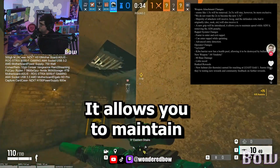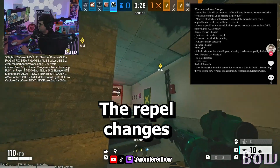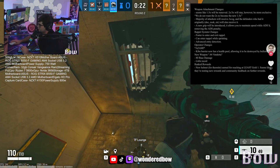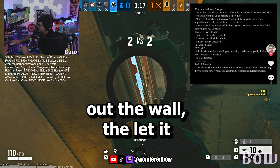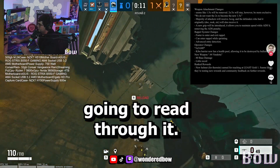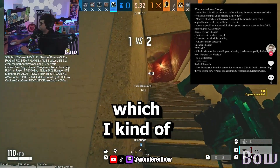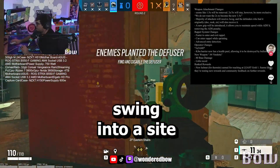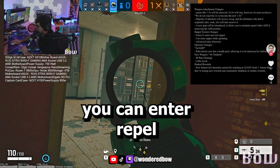A new grip will be introduced. It allows you to maintain speed while ADSing, removing the ADS penalty. Then we have rappel changes. This is all allegedly — it's a leak, we don't know if this is really going to be in the game. The rappel system changes include: faster to enter and exit rappel, which I think is fine; it kind of penalizes you if you try and swing into a site or hold a cheeky angle rappelling. You can also enter rappel while sprinting — that's interesting. And there's advanced entry detection.